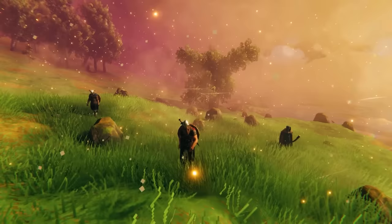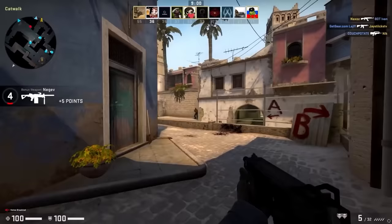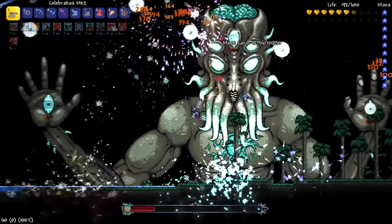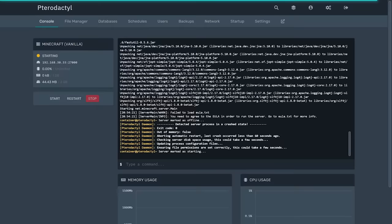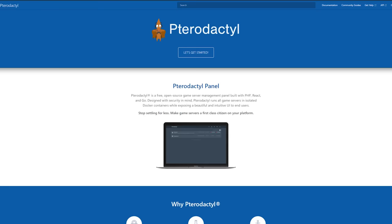I've been on a quest trying to build the perfect game server — one that lets me host games like Minecraft, Valheim, Counter-Strike, Team Fortress 2, Terraria, and more. I wanted one with a management panel that allows me to quickly spin up new game servers and tear them down, see logs, issue commands, be user-friendly, secure, scalable, and free and open source, built on Docker. That's when I found Pterodactyl.